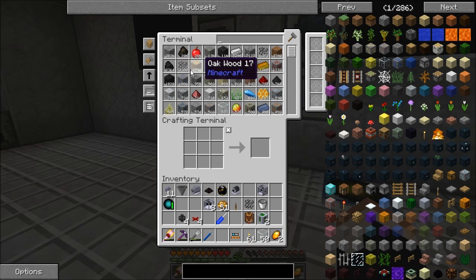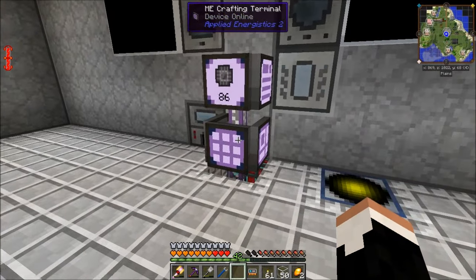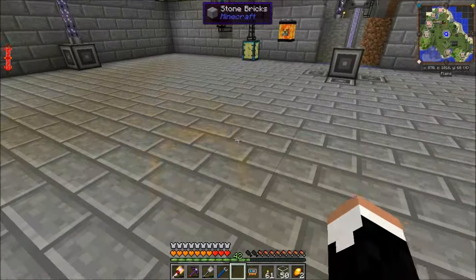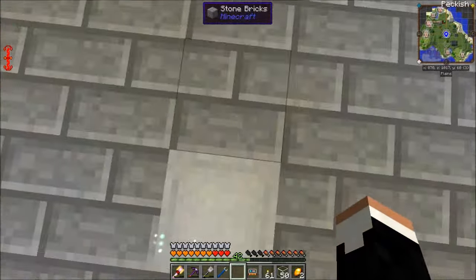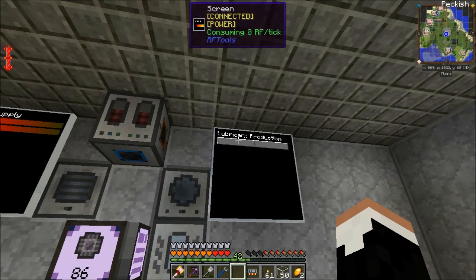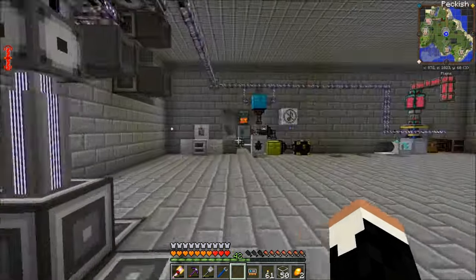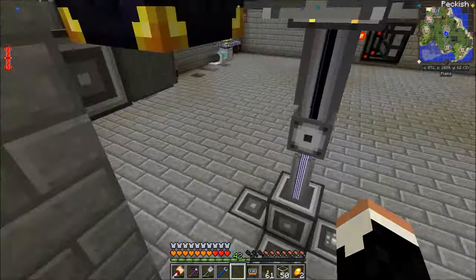Look at our canola seeds going down and our canola seed husks going up. That's the side effect — the canola seed husks. We're not done with this build yet. We can do more. These canola seed husks are not a useless byproduct. Processing them through a centrifuge gives 90 millibuckets of lubricant. More lubricant is not a bad thing. The sound of that gas turbine is going to drive me nuts though. Our tank is now completely full, so there's no point in having the system running. Let's go back upstairs and shut it off to not waste fuel.